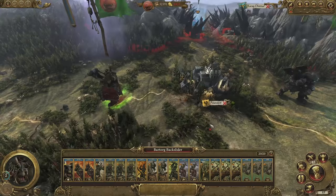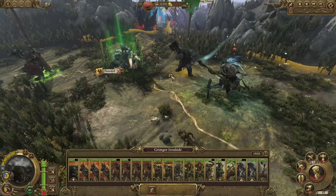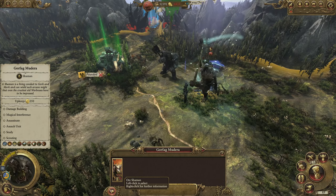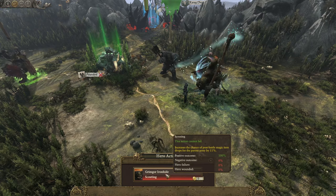We can also give the Waaagh army limited orders, such as attacking Ackendorf here — the army will then do its level best to raise the place to the ground. This madly gyrating fellow is one of our shaman heroes, and we've deployed him in this region to perform magical interference. He's busy sucking the winds of magic out of the air right now, which will reduce the amount that enemy armies will have access to if they fight us here. We can also attach heroes to armies so he will appear as a spell-casting unit in battle, and Grimgore is going to need his services, so we're going to do just that.